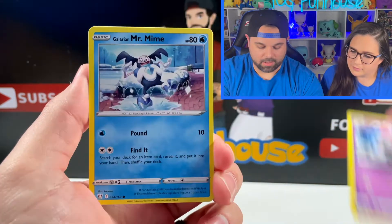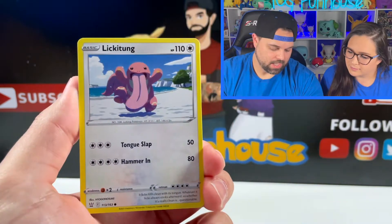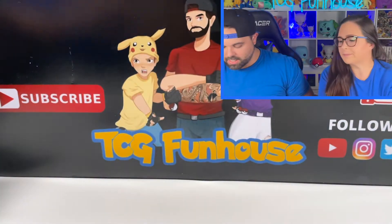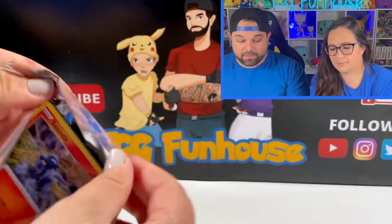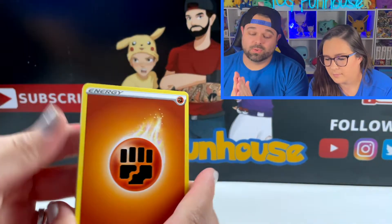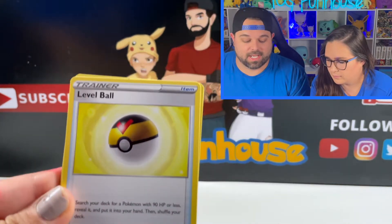Pulling cards from the next pack: Mr. Mime, Scatterbug, Yamper, Lickitung — Lickitung is still the weirdest Pokemon to me — and an Electivire. Definitely let them know in the comments section. Let me know if you're able to get any Battle Styles. You're going to want to start checking your stores the day before official releases if you want to find them at your Walmarts and Targets.